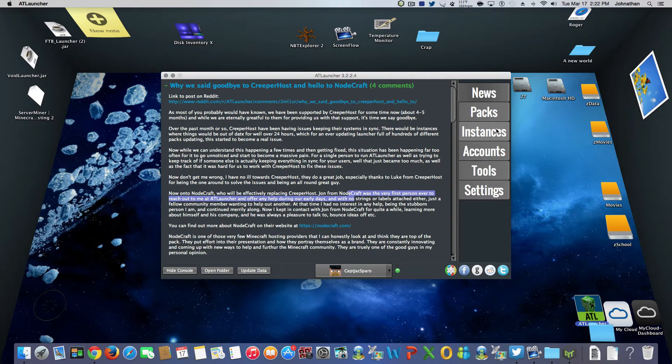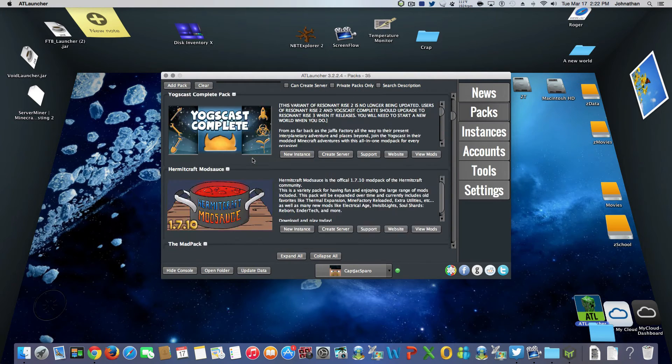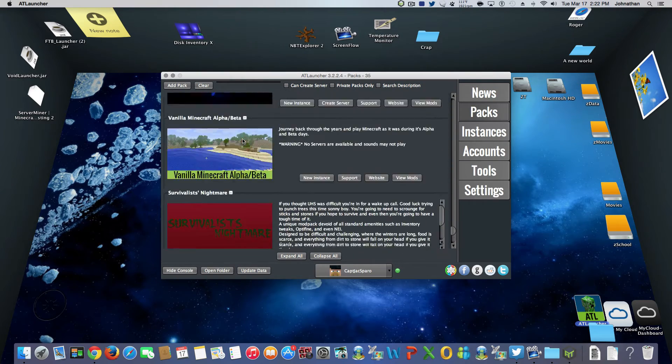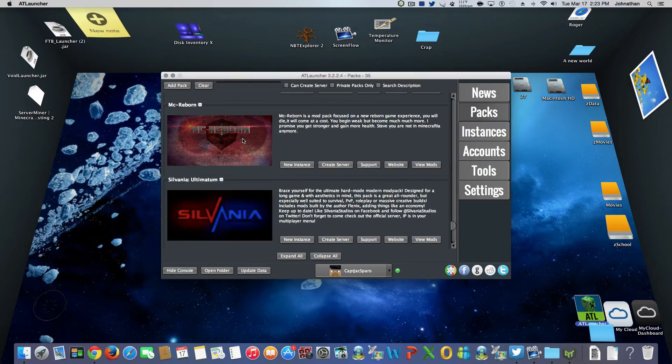They call things packs and instances, where others may not. The packs tab is where the mod pack itself lives. You cannot play from here - you cannot click and play the game from here. This is where you install your mod packs. AT Launcher holds a ranking system where the most popular downloaded is top of the list, and the least downloaded is at the bottom.